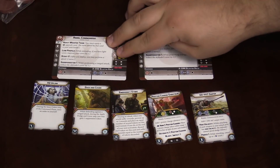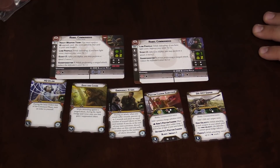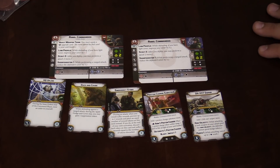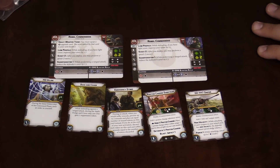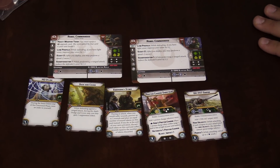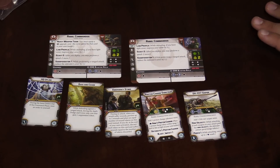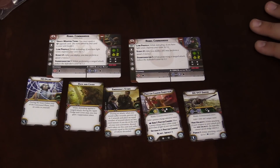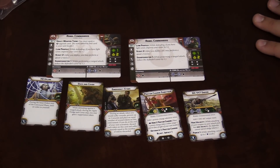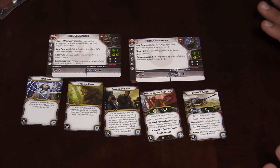The units are very similar except one is four models with the option to take a heavy weapon trooper, and the other is one model that has to take a second heavy weapon trooper. It's 60 points for four or 16 for one plus the heavy weapon. The special rules they get: Low Profile — if they have light cover they improve it by one. Scout 2 — after they deploy you can perform a speed-2 move, so they get a free move before the game. And Sharpshooter 1 — when performing a ranged attack, they reduce the defender's cover by one. These are the Endor commandos, and Han's in his Endor uniform, so they're clearly meant to go together.